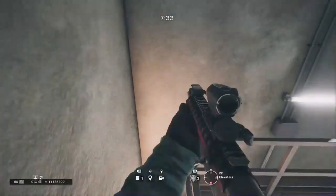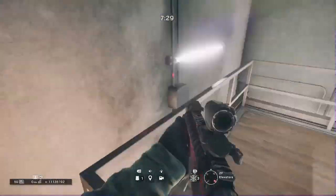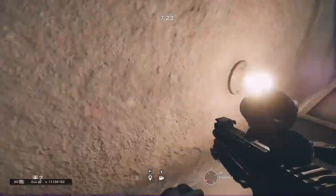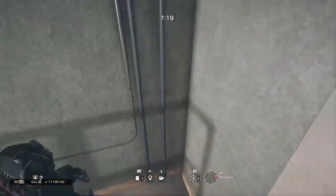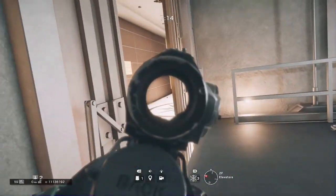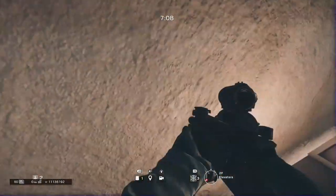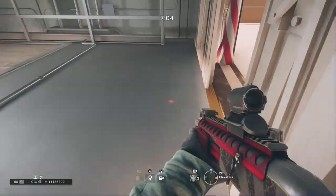You'll want to run and sprint onto the rails somehow — I'm not sure how it happens, but it does. So once you're on these rails, you can glitch around. I think I end up doing it in this clip, but I'm not really too sure. I just go and end up showing you the other side. But you can get on the rails and run all the way around and go on any part of the rails that you wish to be.